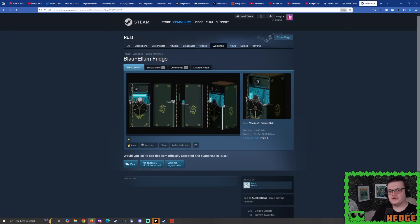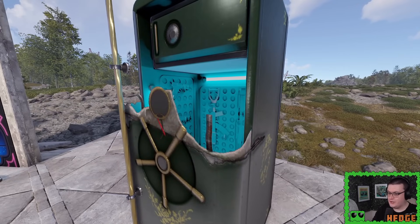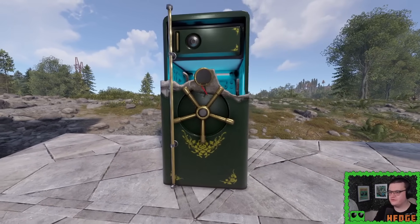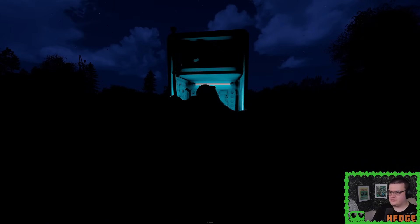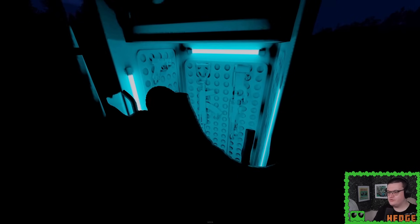We just looked at a Sheet Metal Double Door that looks like a fridge — now we have a fridge skin that looks like a bank vault. If you have some delicious goodies you want to keep secure, look no further than Blau and Ellum's Twitch drop. It looks like it got broken into. On the sides you can see it says Ellum and Blau. It's a very cool looking fridge — unfortunately it was broken into. Does it glow in the dark? Yes, it does stand out quite nicely, and you can see the inside. An interesting take on a fridge skin.